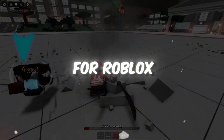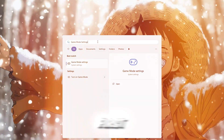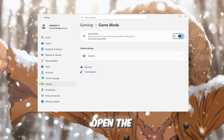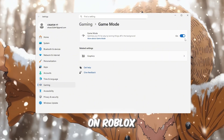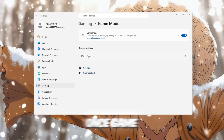Step 1: Optimize Game Mode and Graphics Settings for Roblox. To begin, we need to change a few important settings on your computer. First, click on the Windows search bar and type Game Mode. Open the Game Mode settings and make sure the switch is turned on. This mode helps your computer focus on Roblox by reducing tasks running in the background.